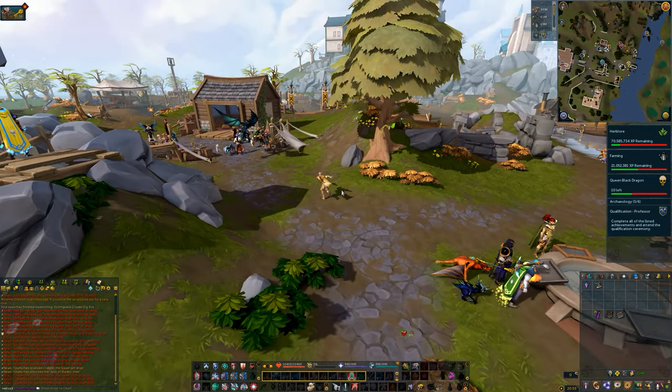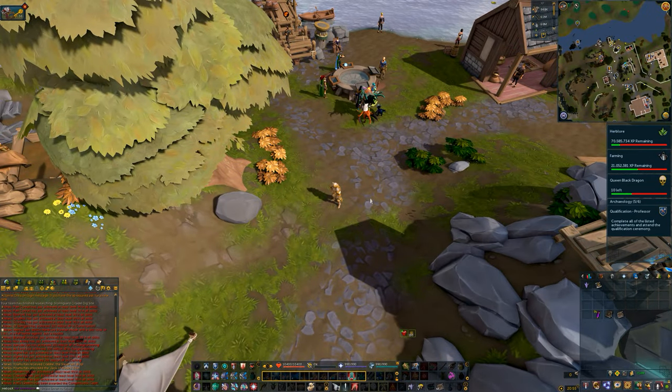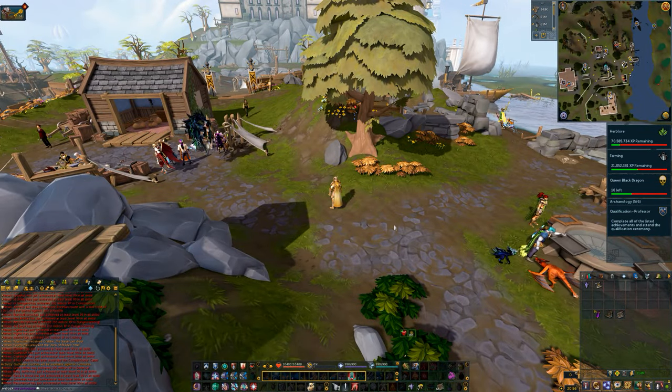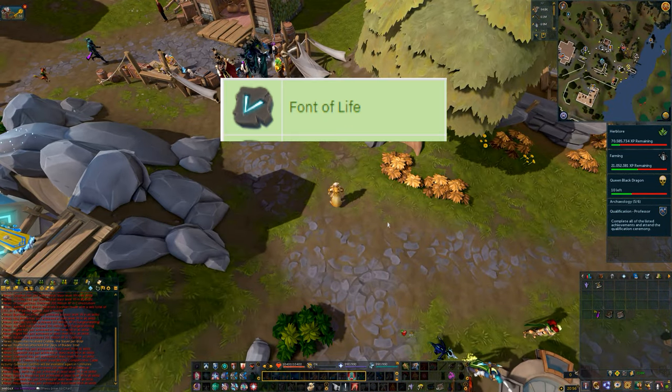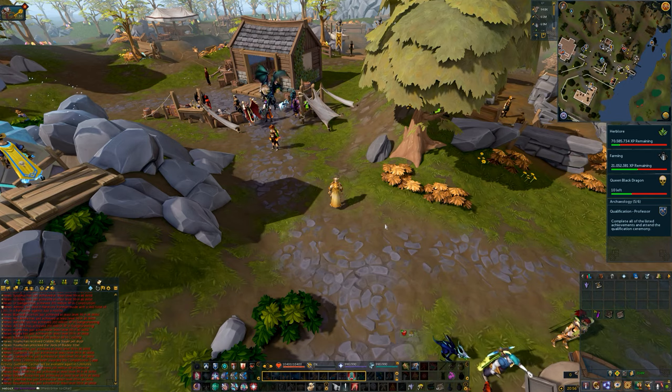If you're only missing a few of these relics you can use the timestamps to skip ahead to the relic that you're interested in. The first relic, Font of Life, needs no explanation as you will be obtaining this instantly following the archaeology tutorial, so we're going to skip ahead to the next one.